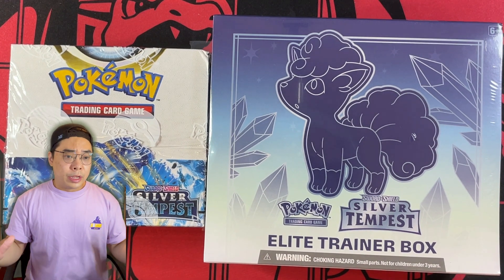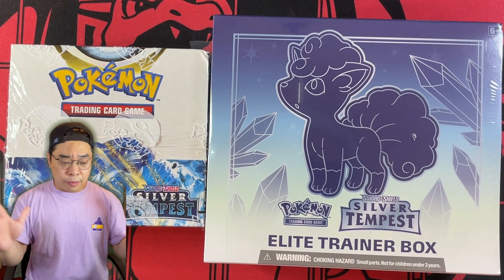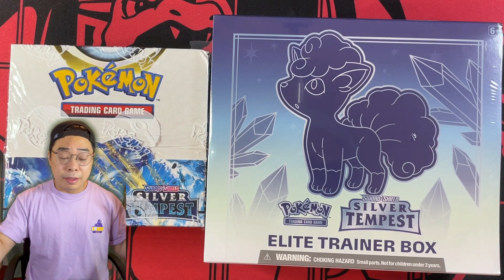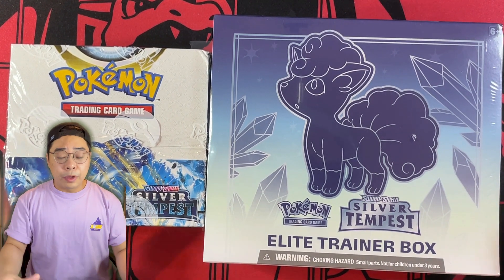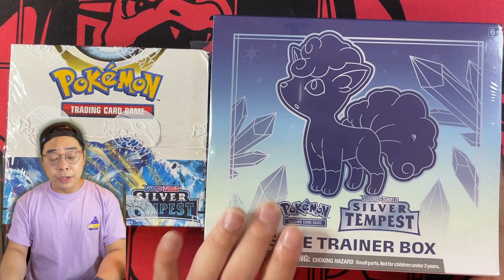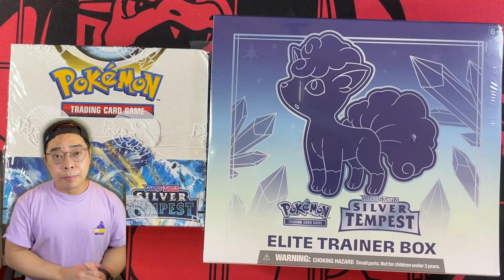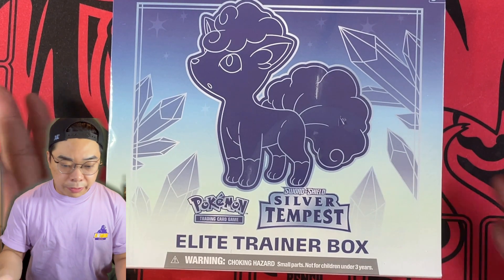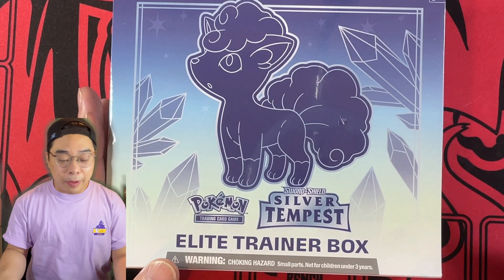It includes Incandescent Arcana, as well as a few other pieces from the Japanese set. We're going to open all of them. We're actually going to do two separate videos — this video will just be the Elite Trainer Box, and then we'll post another video for the booster boxes. Alright, without further ado, let's crack into the box and see what we can get from just one Elite Trainer Box.